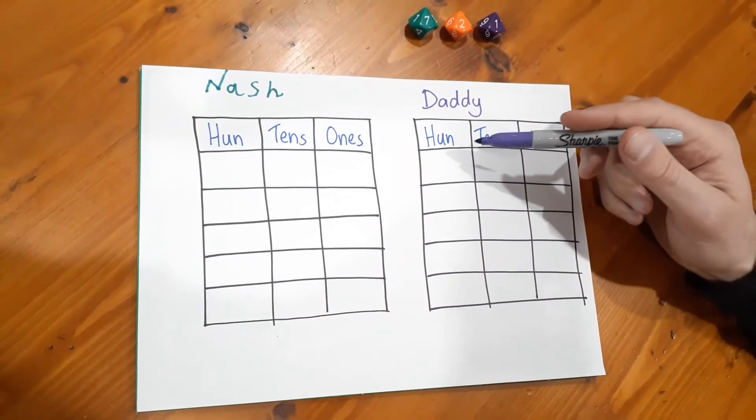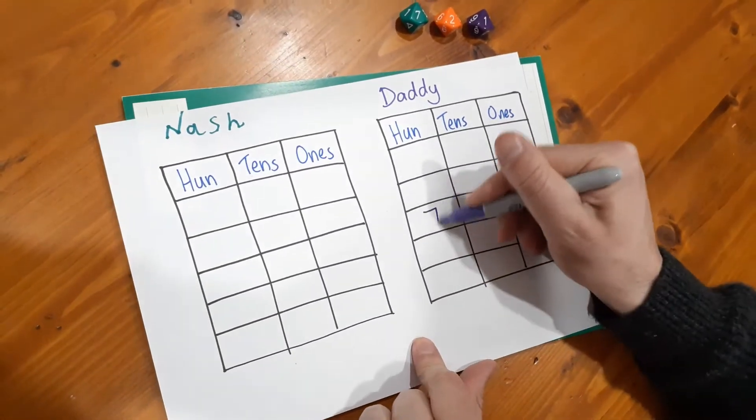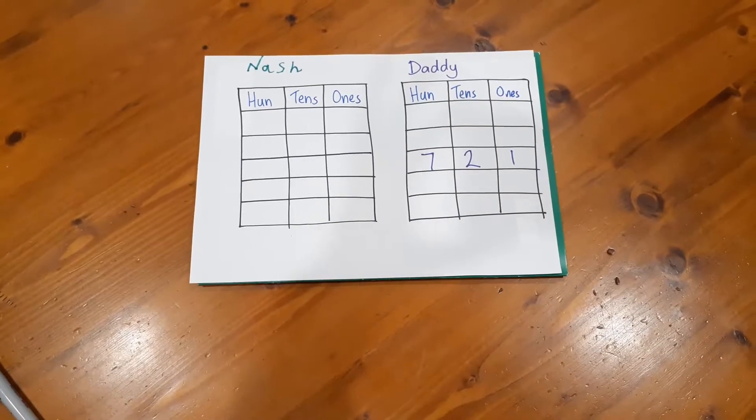Because it's the first turn it doesn't really matter where I put it — I can put it anywhere on the board. I can't split the digits up; they've got to go in one row. So I'm just going to put it in the middle here: seven hundred and twenty-one. Now it would be Nash's turn.